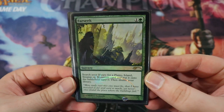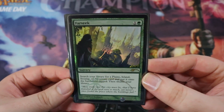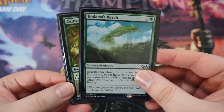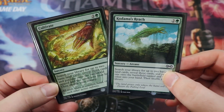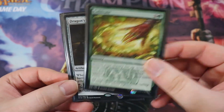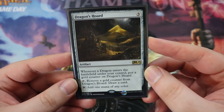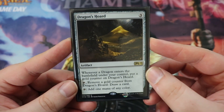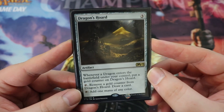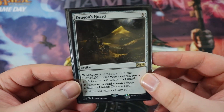Next is Farseek, a sorcery for one of any and a green. Search your library for a plains, island, swamp, or mountain and put it onto the battlefield tapped — basically search for any non-forest and slap it onto the battlefield tapped. Really good mana fixing. Very similarly, we have Kodama's Reach and Cultivate — commander classics. Search your deck for two basic lands: one goes in your hand, the other onto the battlefield tapped. Staples, in my opinion. Dragon's Horde is pretty unique to the deck — it's an artifact for three. When a dragon enters the battlefield under your control, put a gold counter on it. You can tap it and remove a gold counter to draw a card, or just tap it to add one mana of any color. Draws cards and ramps us.